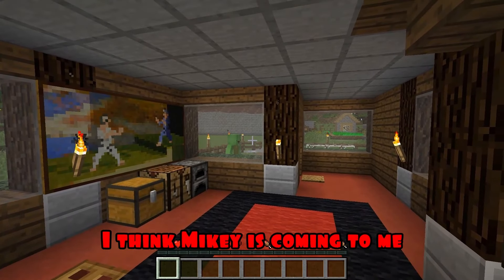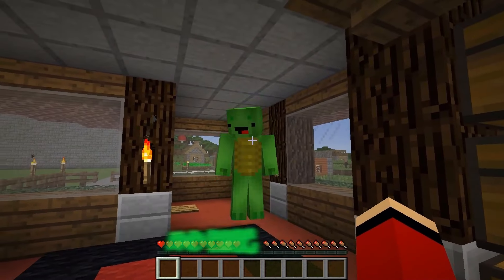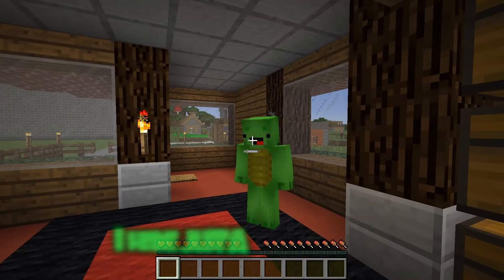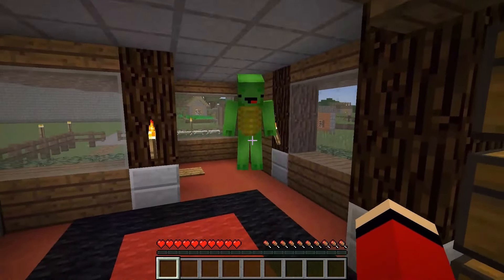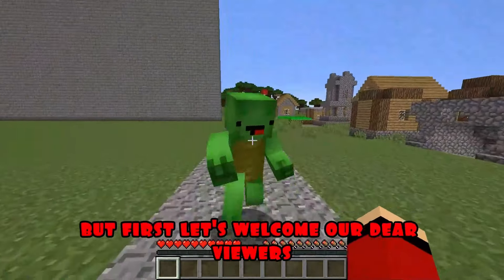I think Mikey's coming to me. Mikey, it's open. Hi, JJ. Don't you think it's time for us to find a more comfortable and bigger home? Hmm, Mikey, I've already thought about it. I have just a great idea, JJ. Let's build a modern house today. Wow, Mikey, the idea is really great. Okay, I agree. But first, let's welcome our dear viewers.